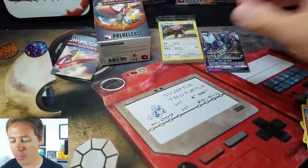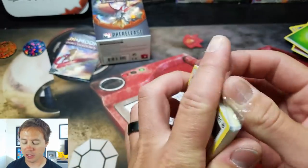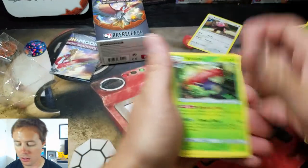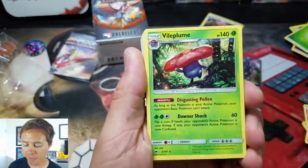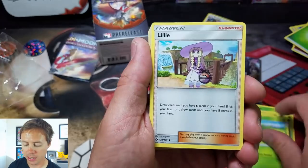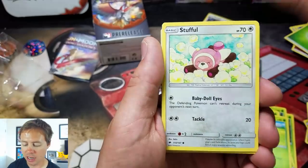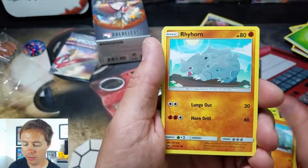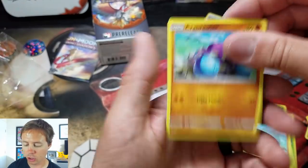Well, I hope you guys enjoyed this video. We got the Bewear promo card. I'll open this up and show you guys what comes in it. So we have a Vileplume — that's a rare — a couple of those, Gloom, Oddish, Lillie, Professor Kukui, Nest Ball, Timer Ball, Staple, Rhyperior Rare — a couple of those — Rhydon, Rhyhorn, Lillie, Professor Kukui, Timer Ball, Escape Rope, and a Crab Brawler.